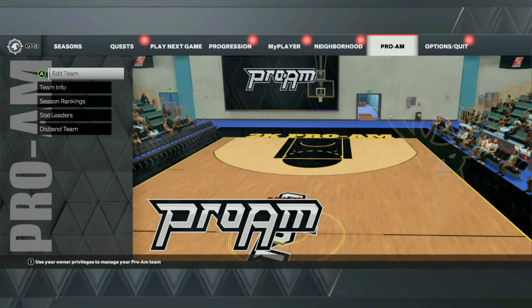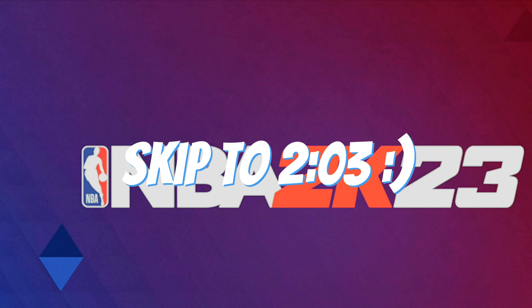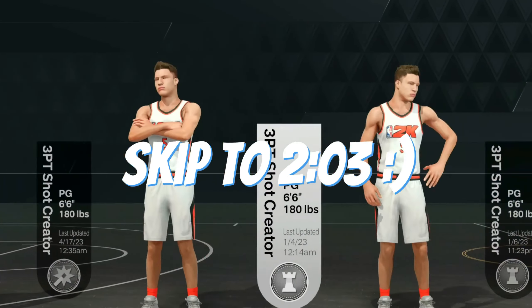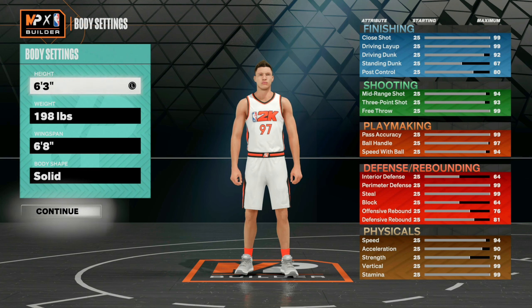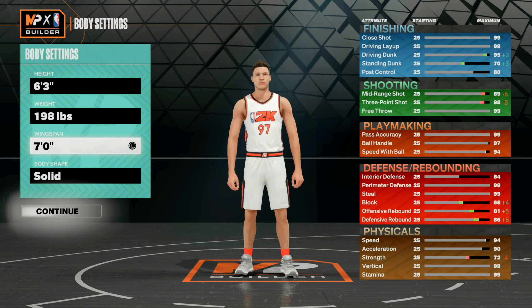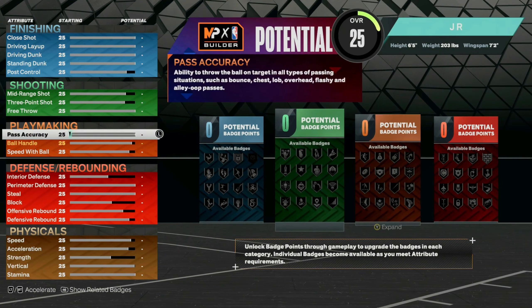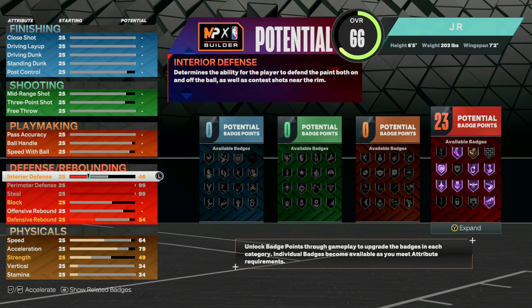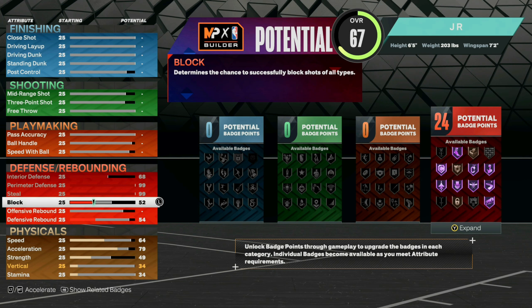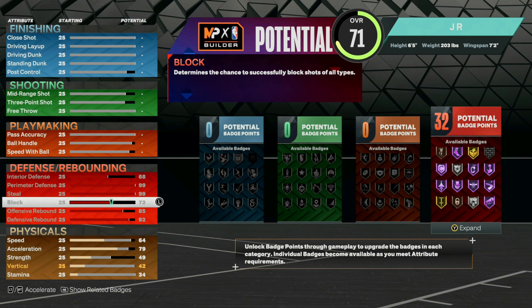What you want to do is go ahead and make a brand new player that you want to get the tendos from. Since I have an offensive build, I'm going to glitch on defensive tendos, so I recommend you put the wingspan at max and you can up the height as well. You want to have the max wingspan possible so you get the most defensive stats. Upgrade all of your player's defensive stats — we're only using this build for the tendo glitch, and after we make this build you can literally delete it. The main thing you want to touch is the defensive category.